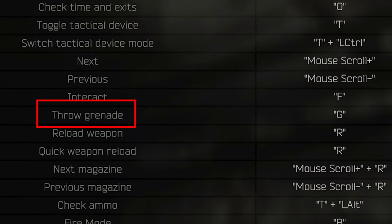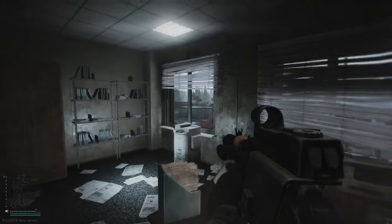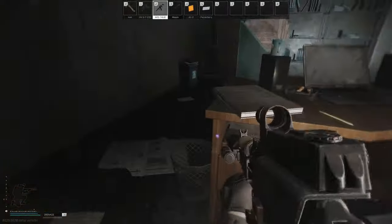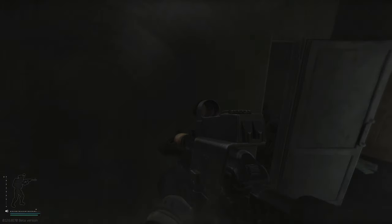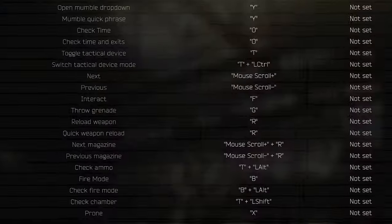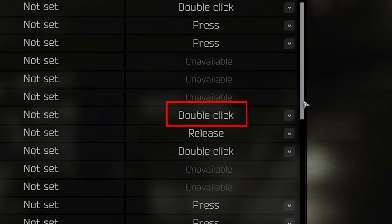I highly recommend you switch the grenade throw from a single press to a double press. The reason for this being, if you accidentally hit the G key — maybe you're reaching over to scratch your head, take a sip of water, or your cat steps on your keyboard — you may end up throwing a grenade at a very inopportune time in a small room with your team, potentially causing death. A double click is much harder to accidentally do and will result in almost all of your grenade throws being intentional.